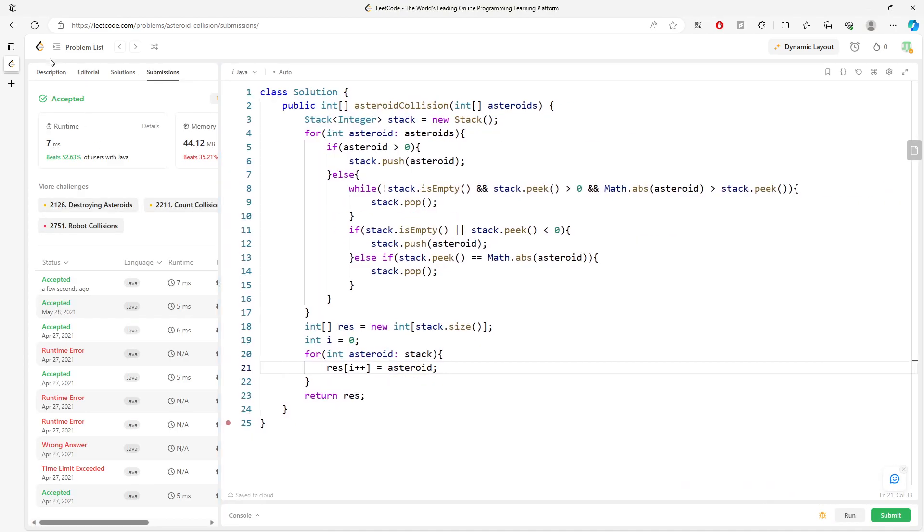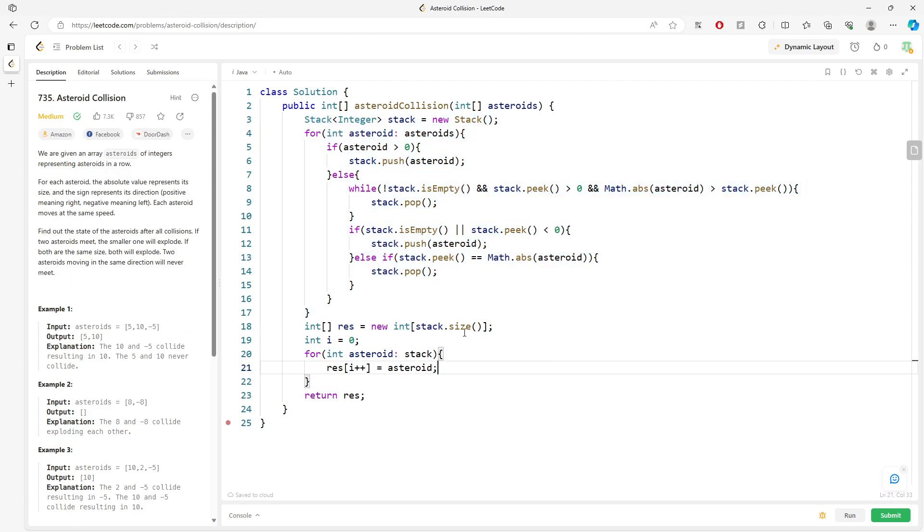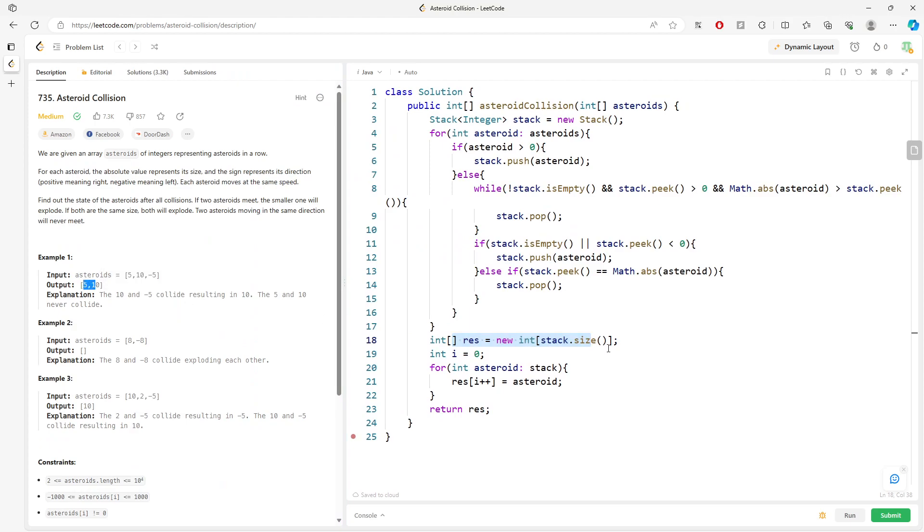The time complexity is O(n), where n represents the number of asteroids. The space complexity is also O(n) for the remaining values — if none of them collide, you need to store every single one of them in the return value.